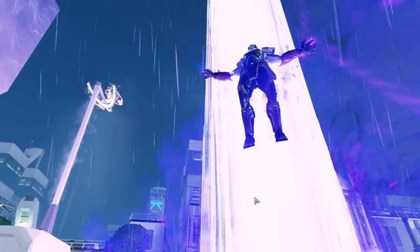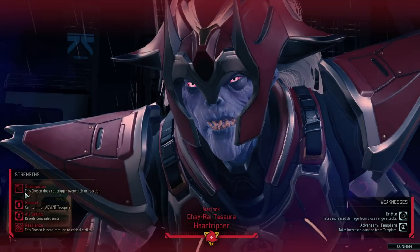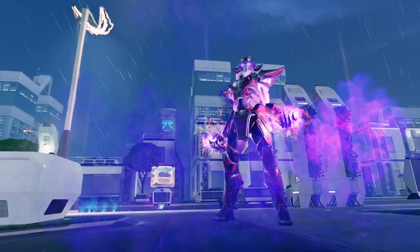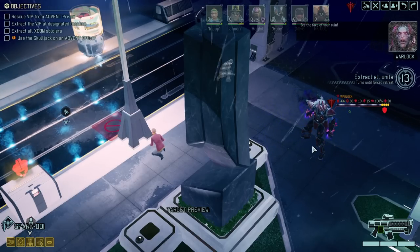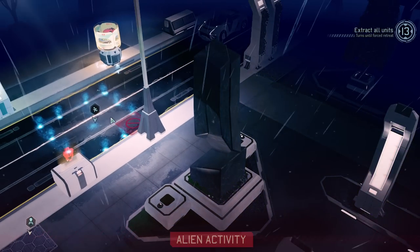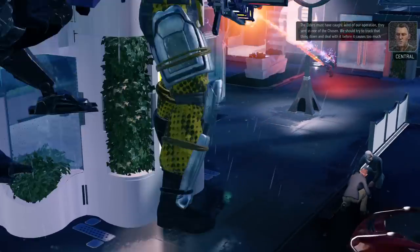The Warlock appears — okay, we haven't fought against him yet. He does not trigger overwatch, which is bad. He can summon Advent troopers, reveals all concealed units, is nearly immune to critical strikes, but gets more damage when fought up close and hates Templars — so I think the Templar is the perfect counter to him. Mind shield can stick on him, unfortunately the Warlock in A Better Chosen has been given the ability to go through mind shields, so that's a bit of a problem.